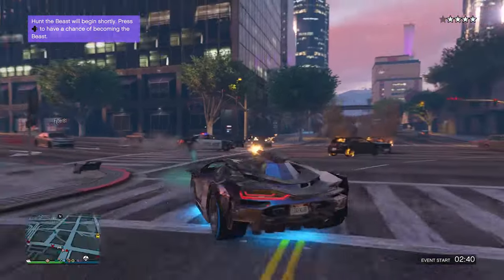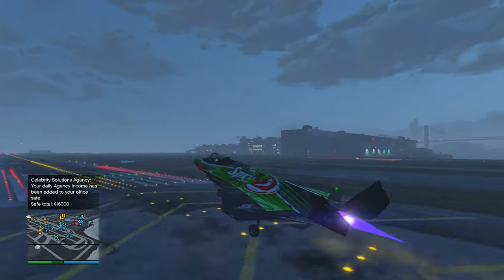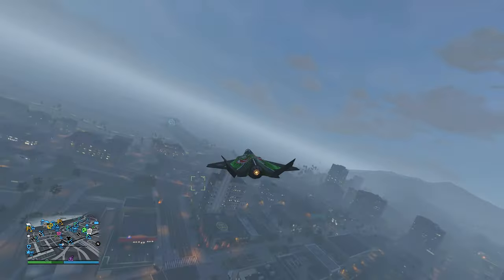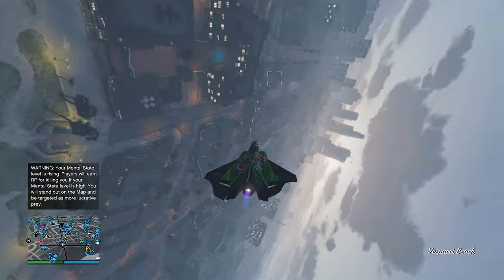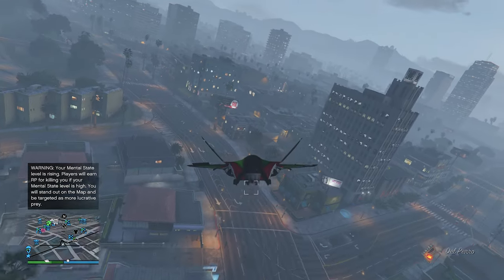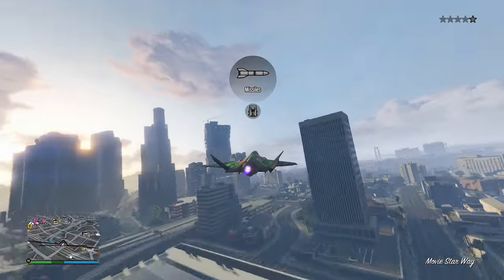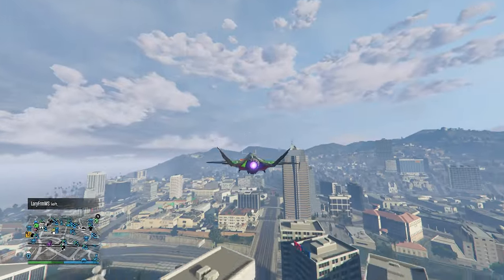Next one is one of the most expensive vehicles in the entire game — it's the Raiju. It's kind of combining the P996 Laser with the Hydra, so it's got hover mode and regular plane mode. The hover mode is mainly useful if you want to land in a tight spot rather than going at 200 miles per hour trying to land a plane. It is also the fastest jet in the game, making it pretty much the overall fastest vehicle. When it comes to customization, the Raiju actually has a decent amount of options and a lot of really cool liveries. It's got a solid variety of weapons, including the explosive machine gun and homing missiles. Overall, a very good all-around vehicle and one of the top vehicles people use now, although I still think the $7 million price tag is a bit too much.